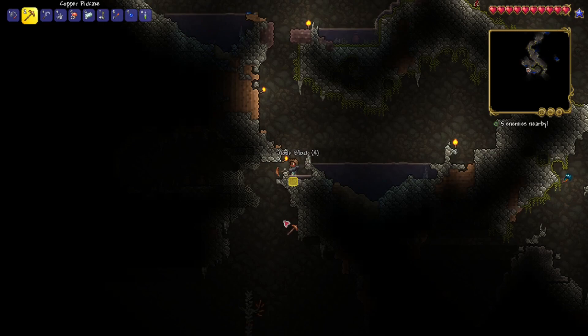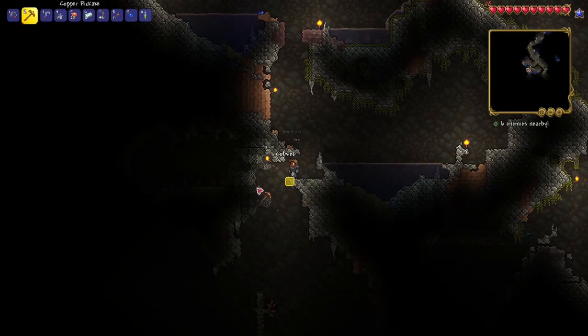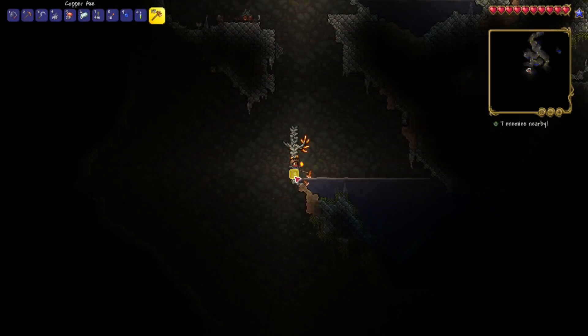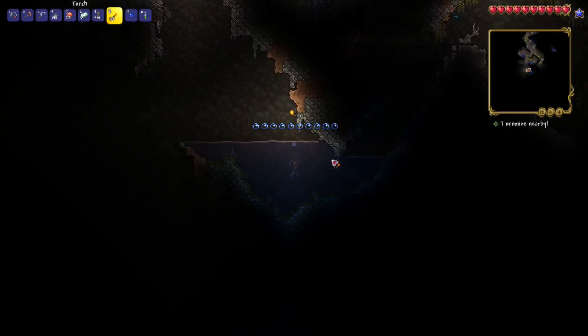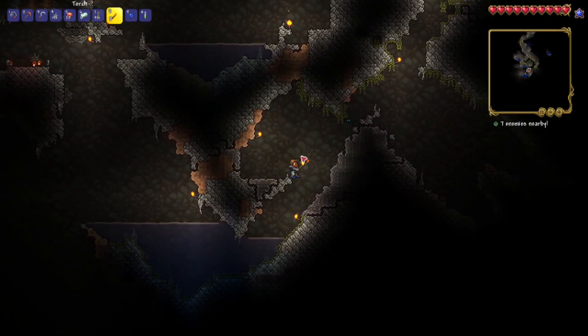Oh, look at that down there — a gem tree. I don't know what type it is, but if it is a topaz one, we may be in business. Get some good stuff from this — that'd be awesome. It's amber. So not exactly what we needed, but extra gemstones is never a bad thing. That's topaz — now we need one more.